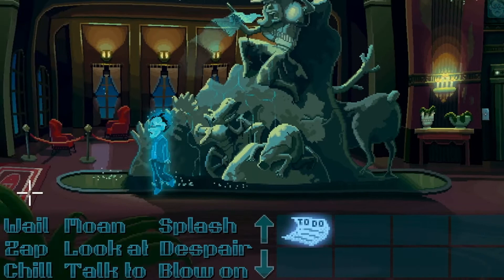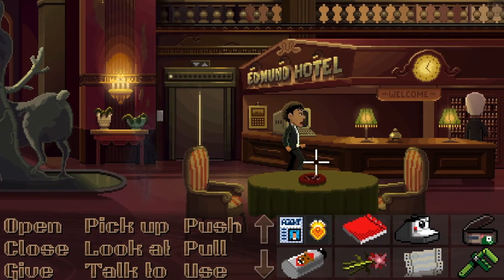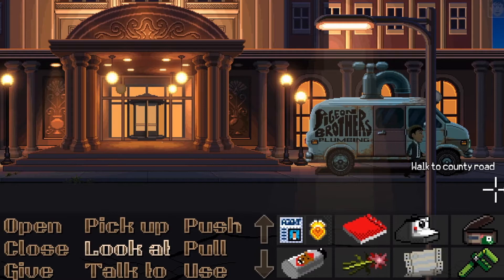We're still stuck here. I need to stay focused and solve this murder so I can do what I need to do. We have a new wrench. I think we have to go outside and do some external things. Let's check this van — it's the Pigeon Brothers van. They took all their useful tools with them, but I got the useful tool.